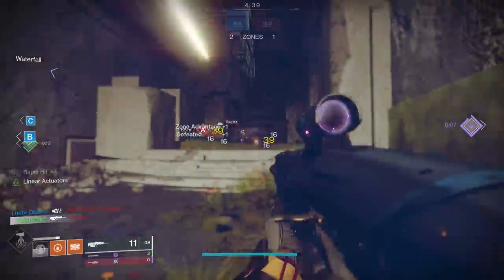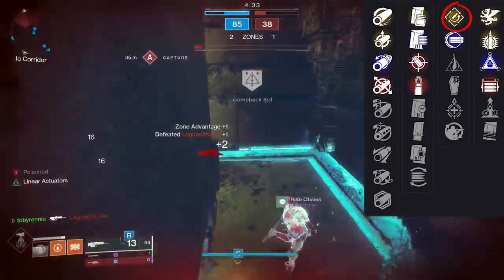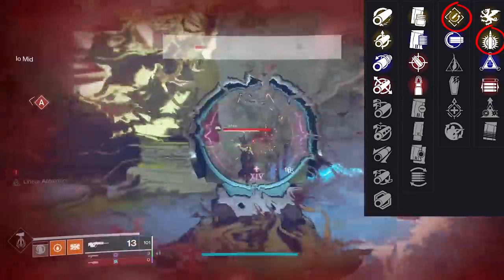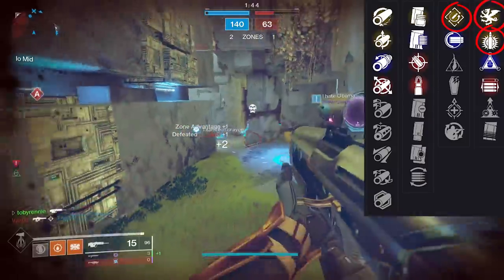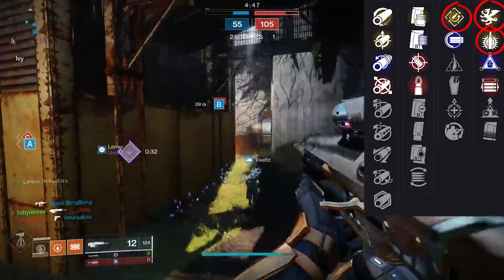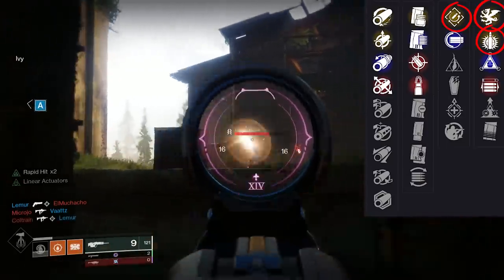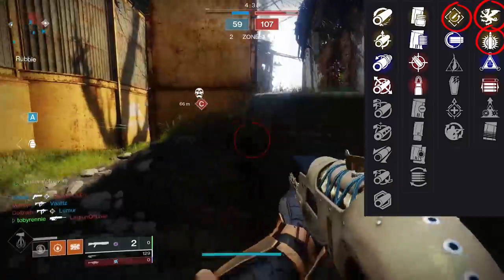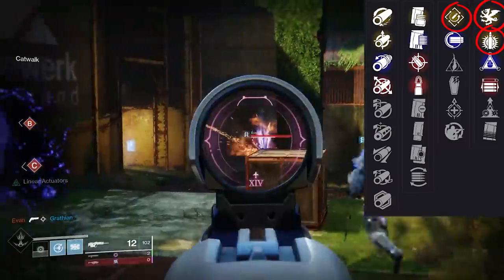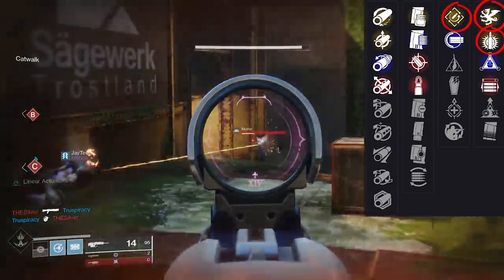Overall, I was very pleased with the scout rifle. Rapid Hit, even inside PvP, is definitely the go-to perk, especially combined with Explosive Payload. Out of all the perks, I'd choose Explosive Payload in that column. You can go Vorpal Weapon, which increases damage to Guardians in their super, but if I'm rocking Vorpal I want it on a weapon I know will one-shot. That said, Vorpal on the scout rifle might actually three-tap supers, so if you get that roll, keep it — post up in Widow's Court and wait for supers.